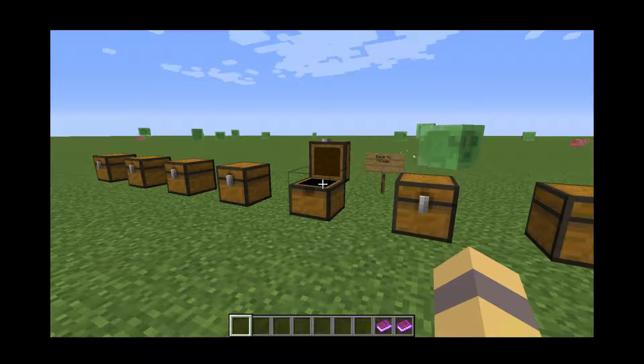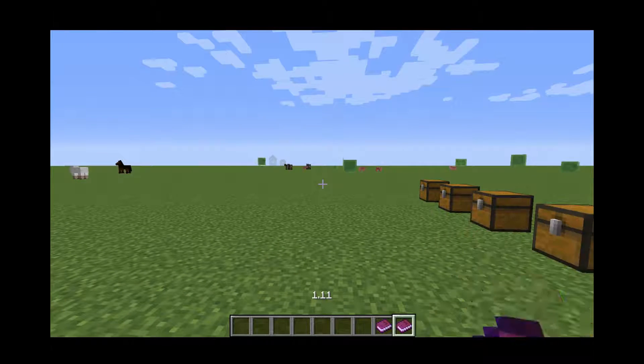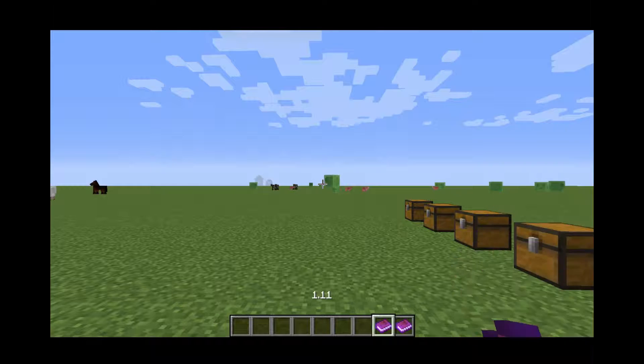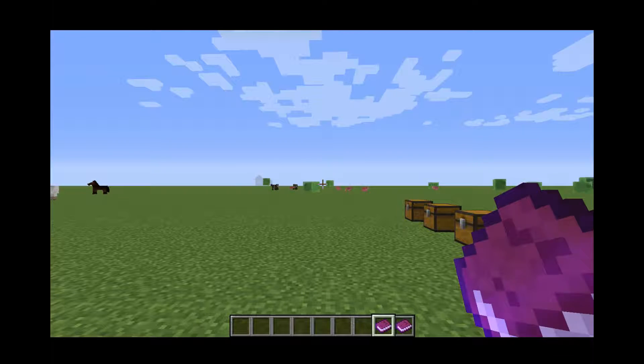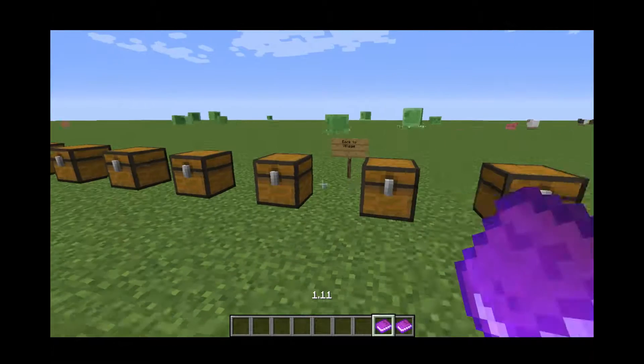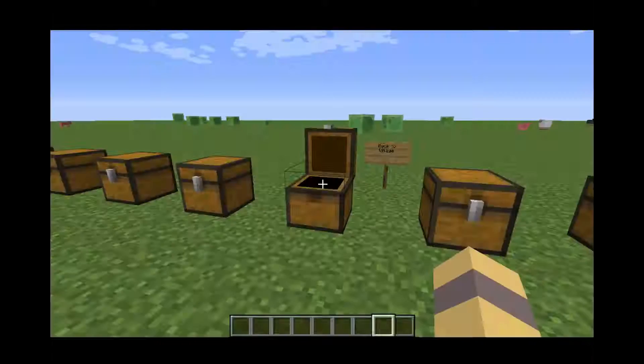Next, I have a book here. They have added the locate command — as you can see right up there — and they've added the End City biome where you can find those in the End. They also added a portal to escape the End without defeating the Ender Dragon, which I thought was pretty cool.